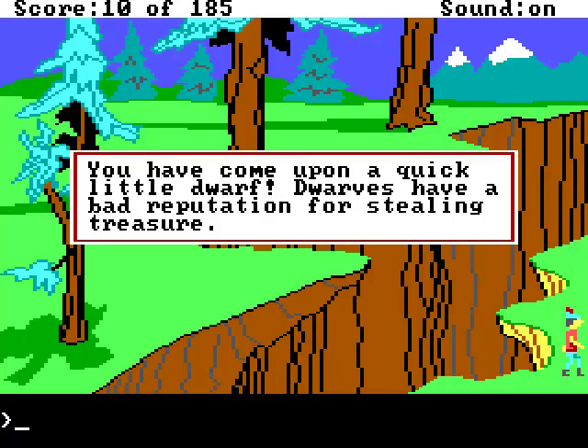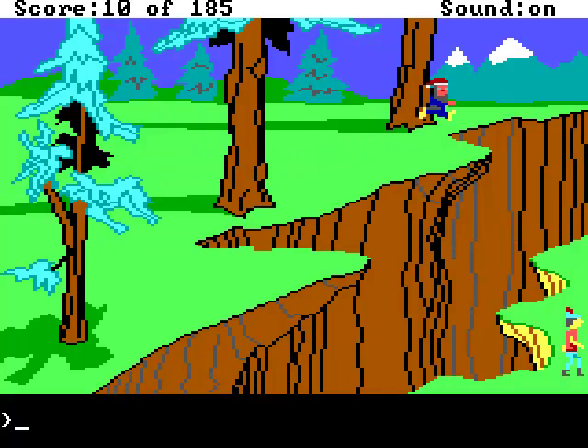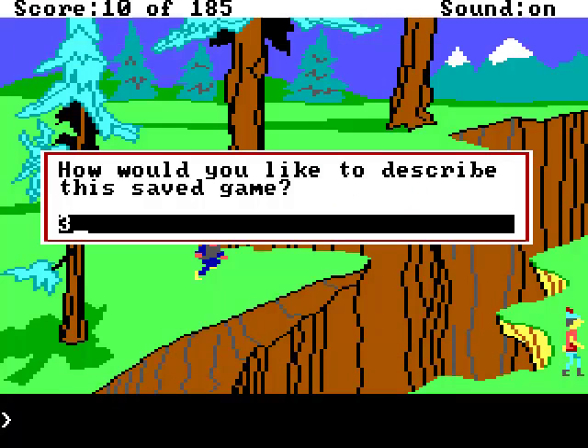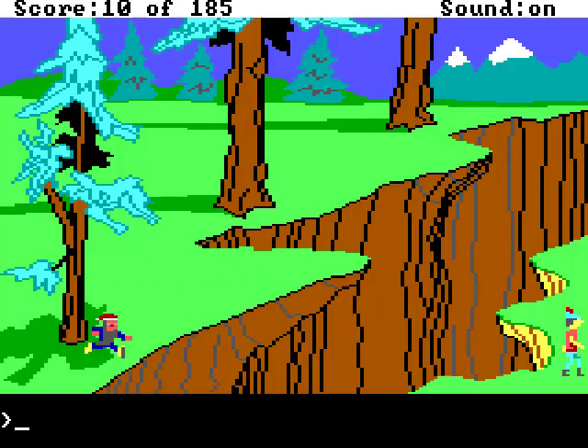Oh goodness, a little dwarf! He's on the other side of the chasm — fail! Which is fine, because my magic spell would have protected me anyway. The little dwarf appearing, just like he did in King's Quest 1 — if he catches you, he steals your stuff. Unless, like I said, I have the magic spell on, which I do. That is a fail. I've never had that happen before. That's pretty funny, actually.